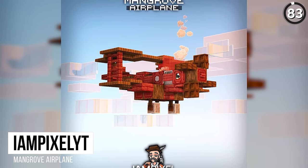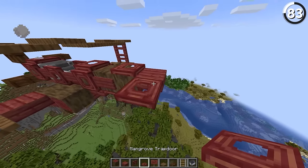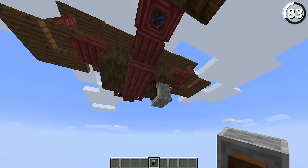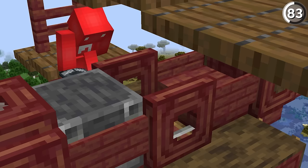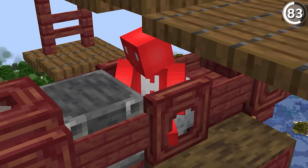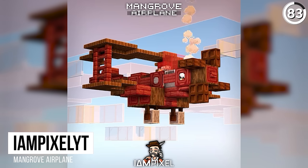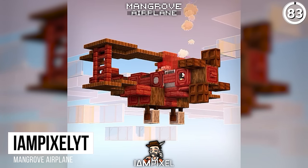As IonPixel shows off, the red color of the mangrove wood lends perfectly to building yourself an airplane, and this example more than proves that. With some grindstones for the landing gear underneath, we have just what we need to put ourselves a minecart up top and ride around in our newfound biplane. And as the original time lapse shows, even that looks pretty convincing after a while, especially when the clouds move in the background.